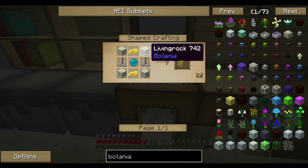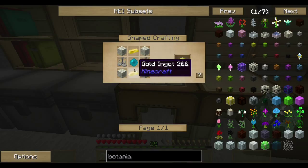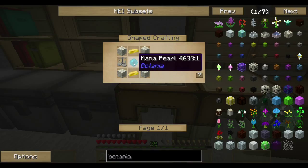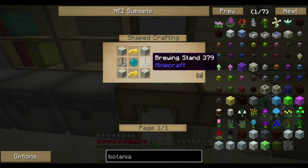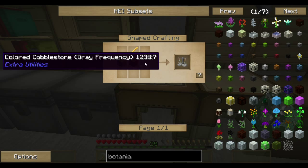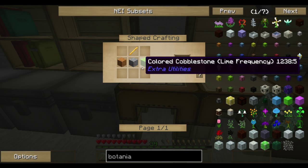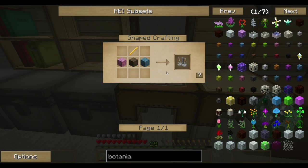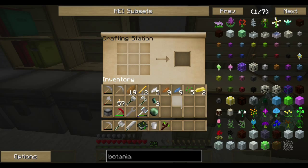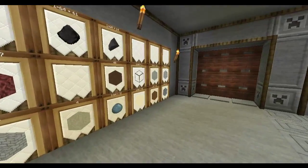The Alchemy Catalyst is made from Living Rock, Gold Ingots, a Mana Pearl — which is an Ender Pearl that's put in the Mana Pool — and two Brewing Stands. You'll find that two episodes ago we went to the Nether to get Blaze Rods, and this is why we needed them. We just need Cobble and Blaze Rods to make the Brewing Stand.